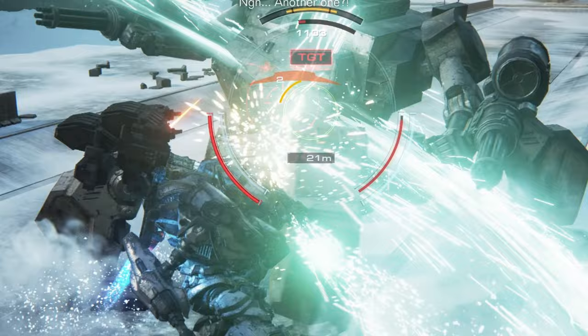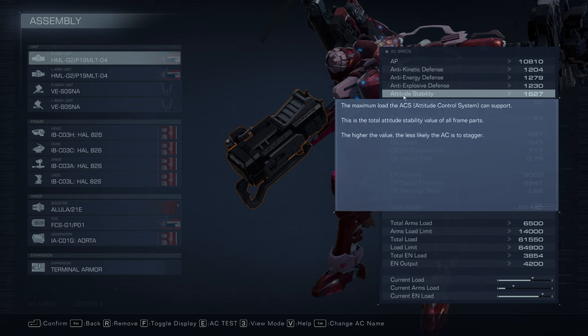There are two stats that govern your ACS Strain. Attitude Stability determines your maximum strain, and this generally scales with how heavy your Armored Core is. Bigger, heavier, tankier Armored Cores not only have more health, but they have higher Attitude Stability, meaning they are less likely to be stunned.